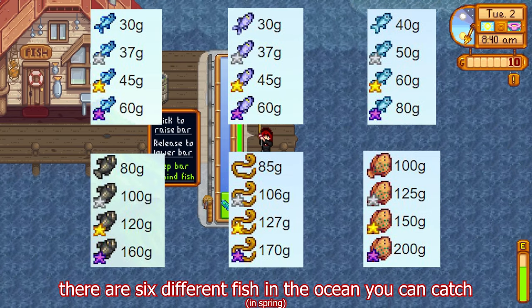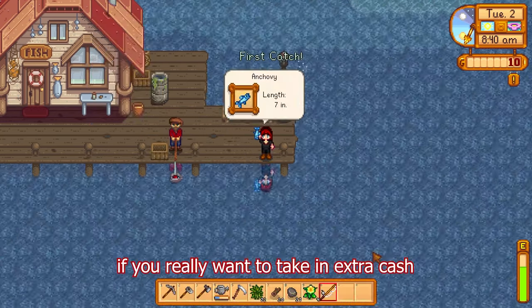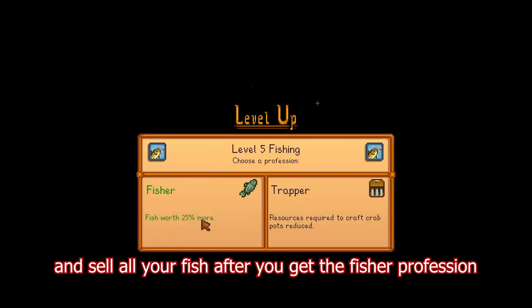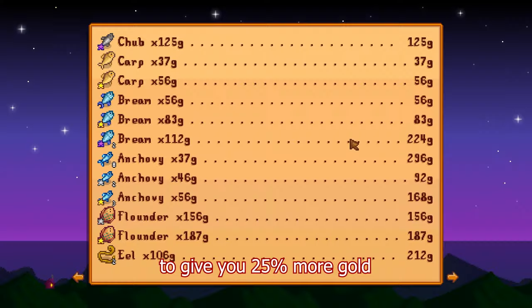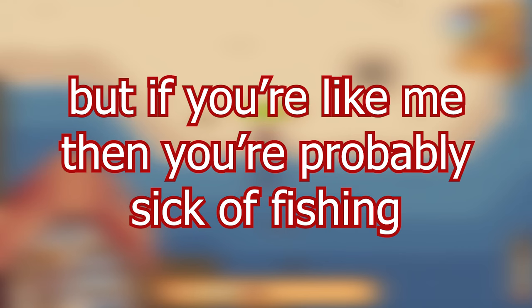Catfish can only be caught in the rain and it's a little difficult with a beginning level fishing skill. Your best bet on your first spring is to fish in the ocean. There are six different fish in the ocean ranging from 30 gold to 100 gold at their base price. If you really want to take in extra cash, you can wait until you hit level five fishing and sell all your fish after you get the fisher profession to give you 25% more gold.